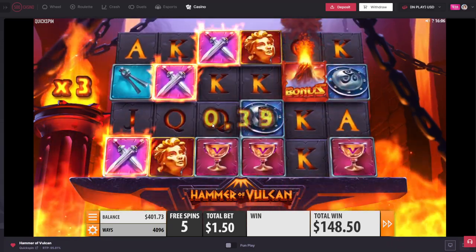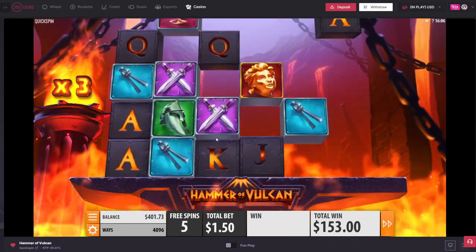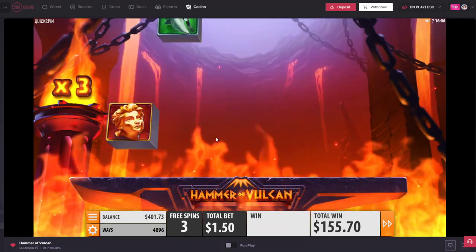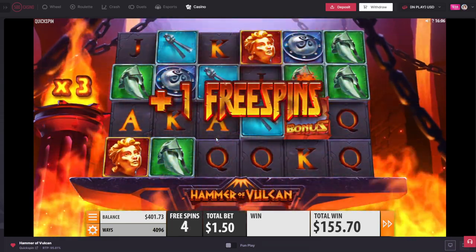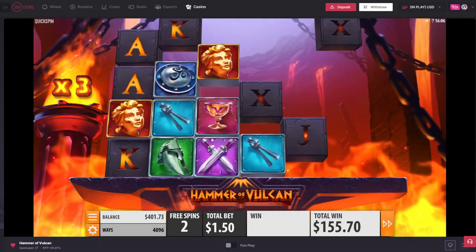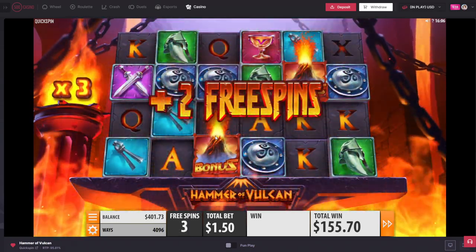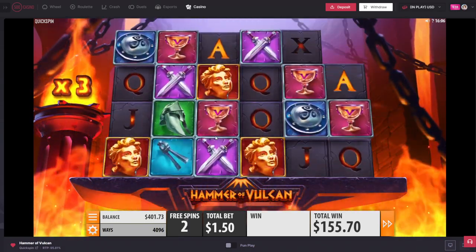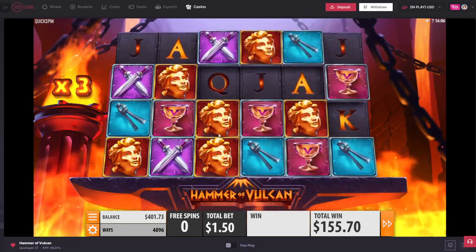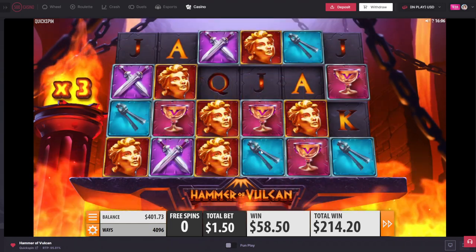Everything is times three now, so if we get any more hammers that is absolutely insane. Come on — okay, extra spin, love it. This could go insane just because we've already started with a 3x multi. Come on, don't go dead. We've already got profit but I want more, you know. Okay, nice extra spin. Drop another hammer — do it. I think this is probably it to be honest — extra spin, two extra spins, I don't see that often. No, last spin. Okay, at least it's top symbol pretty much all the way — nice, that is so good for our last spin. 214!